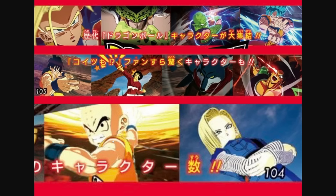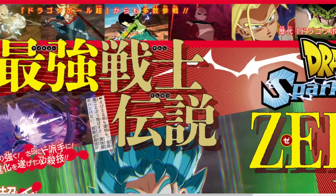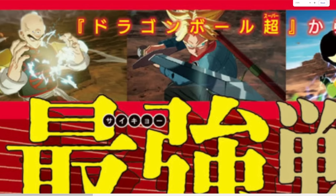We have two more images down here: Krillin utilizing his ultimate attack — we've been getting a bunch of different angle screenshots of this ultimate, I believe this is the third one. And Android 18 — that looks like the very end cinematic of her ultimate attack after she throws out the attack at the opponent behind her, the Destructo Beam or whatever it's called.